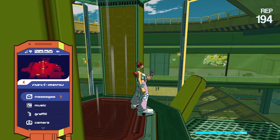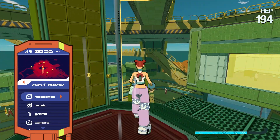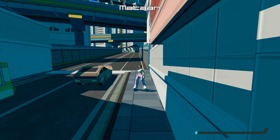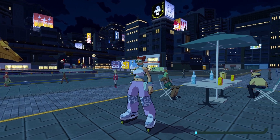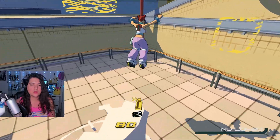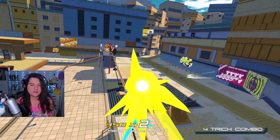Hey everybody, Vash here again with another video. Today we're going to be finding every map card in the game Bomb Rush Cyber Funk. These map cards are available whenever you clear a Boro — whenever you clear a chapter or section and get to that dream sequence, you've got to go back and then it'll be available to find. You can't find them right away, so make sure you clear the area first. I'll repeat it as we go through in case you're skipping around.